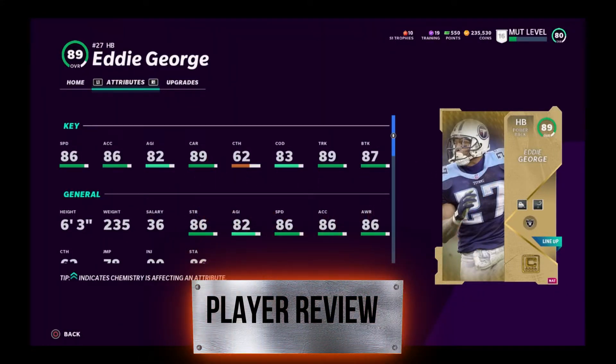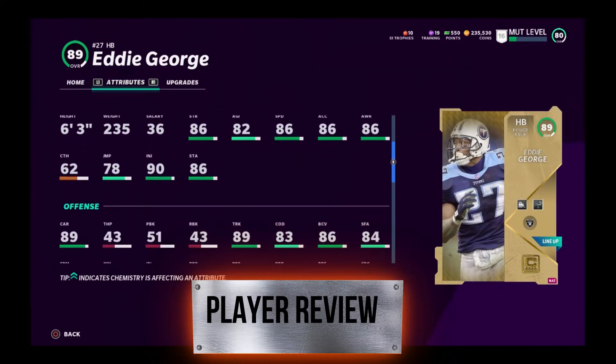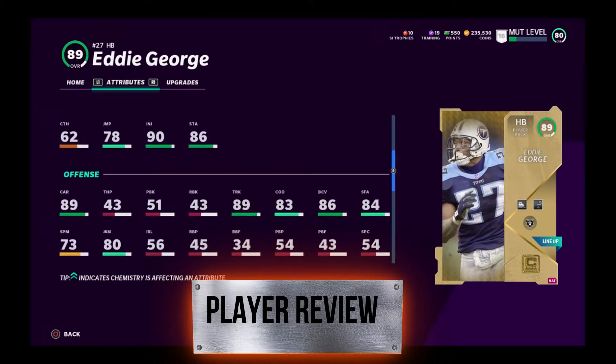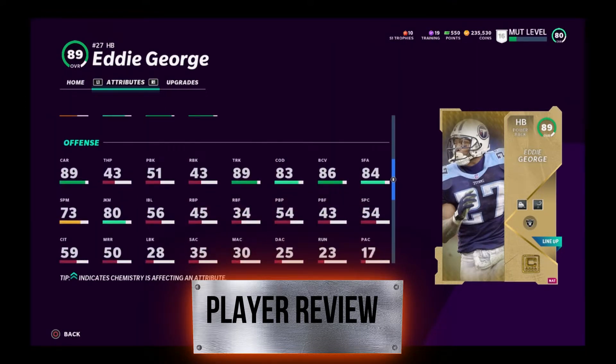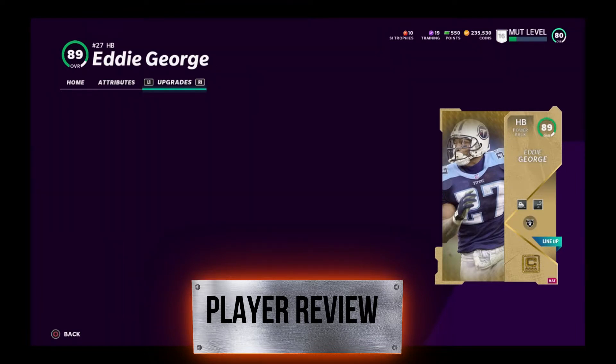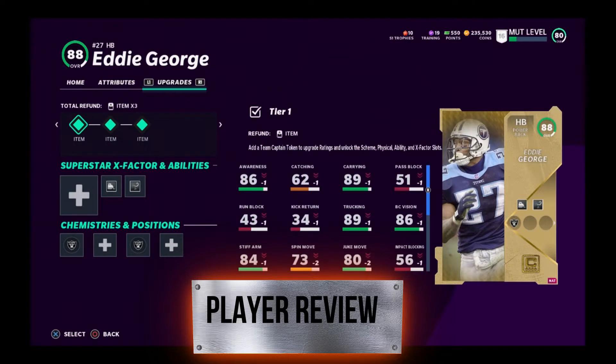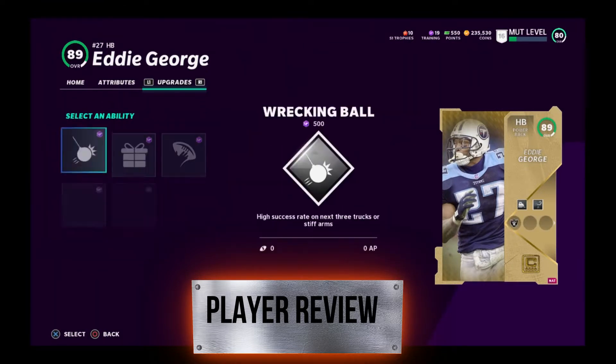We're back — it's an Eddie George review. You can see his stats. I did put the tokens in him; he is maxed out with tokens. Make sure you guys add your tokens, which you can find in the store, to your players so you can max him out. Eddie George was my running back, and here are his x-factors and abilities you can put on him. As you can see, items two and three are on him.